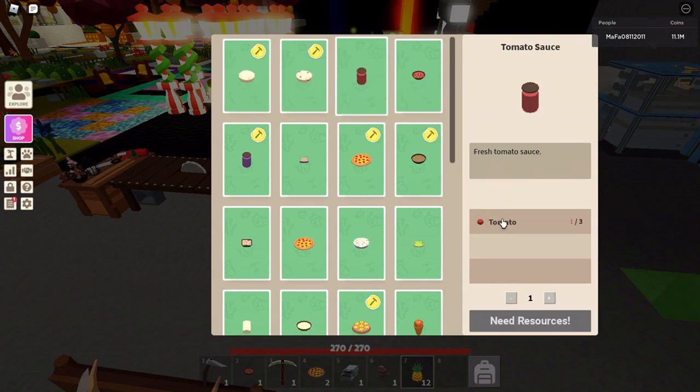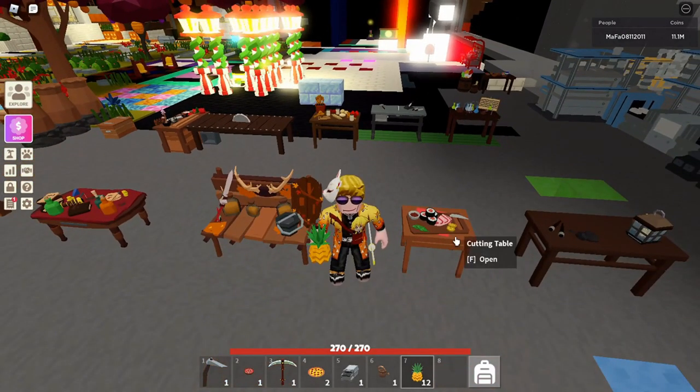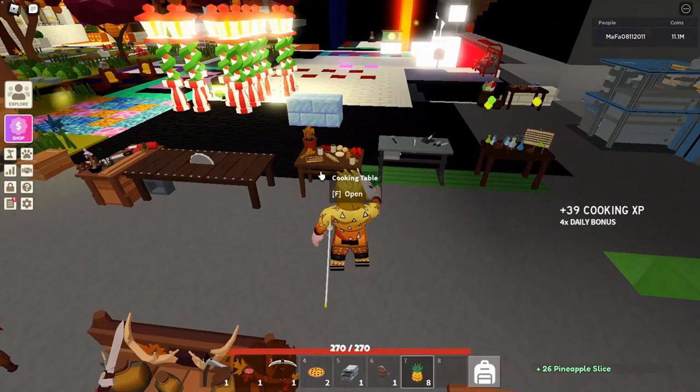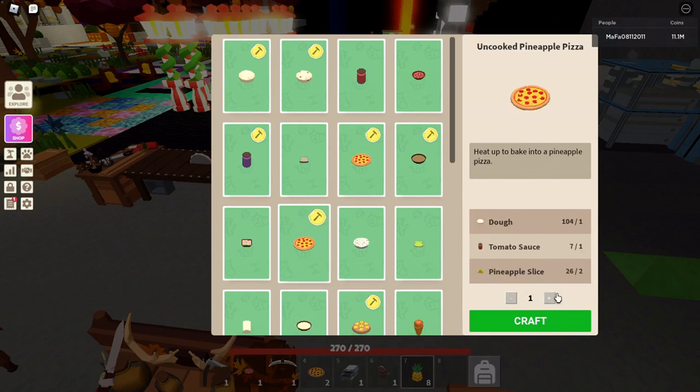I created some dough, I have some tomato sauce already, and I just need some pineapple slices which you can cut at the cutting table. I'm going to cut about 4, and I get 26 slices — so I guess you get about six slices out of one pineapple.